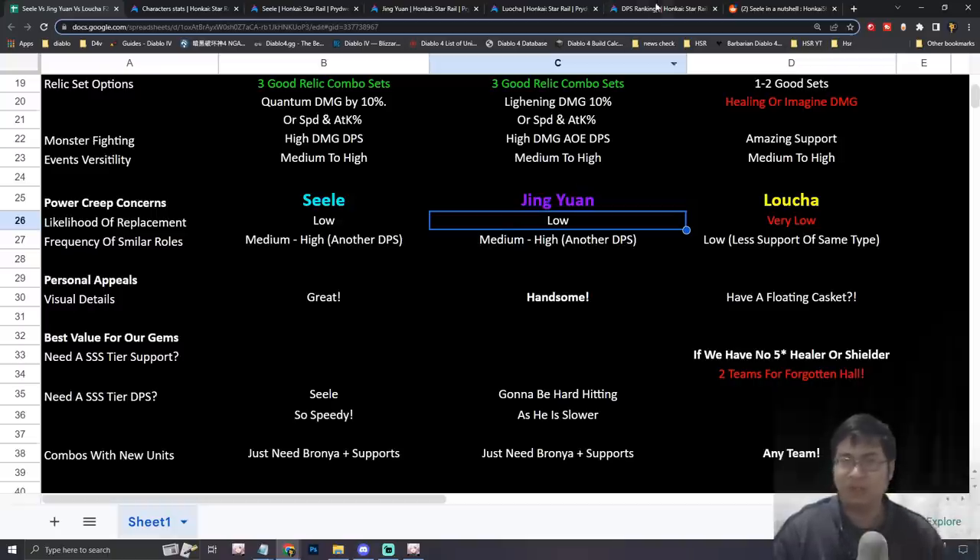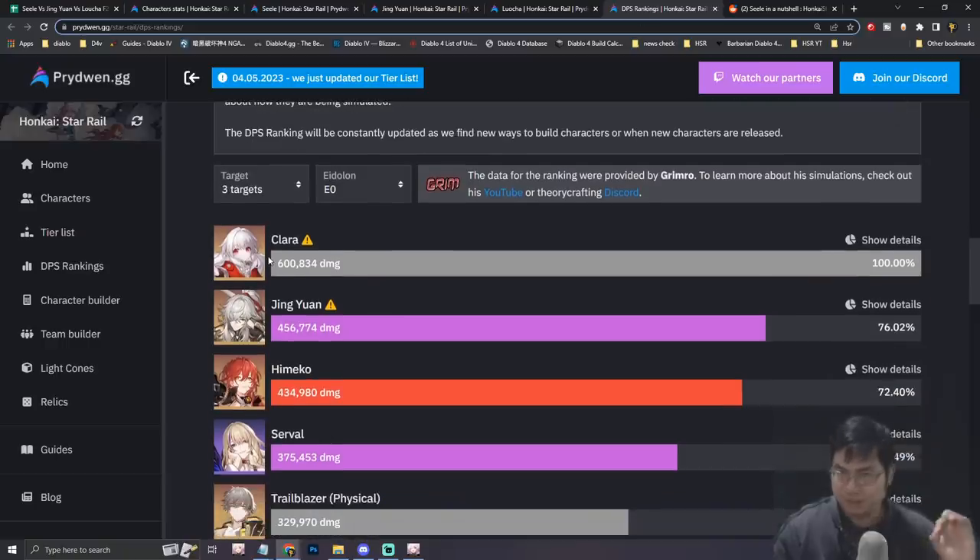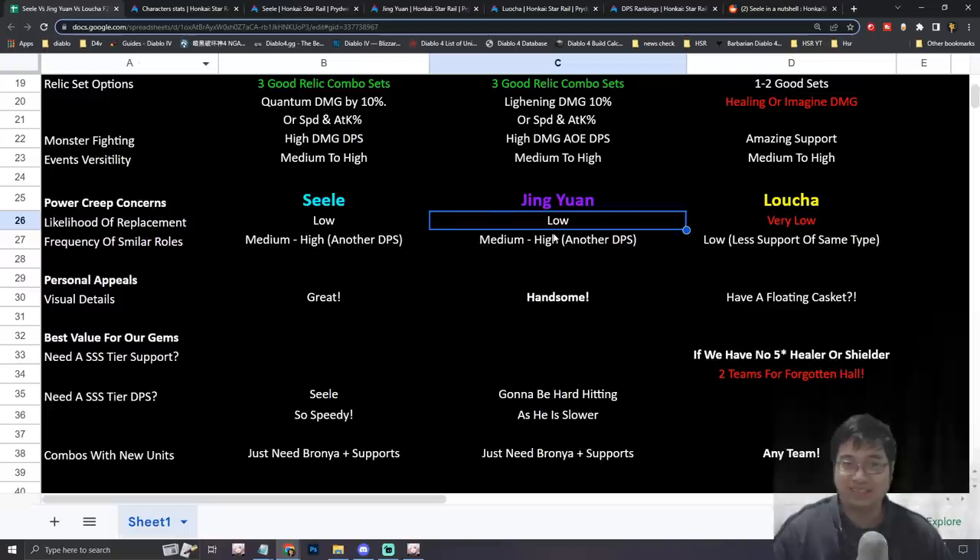Regarding Jingyan's replaceability, looking at the DPS meter, Clara is currently a better option for physical damage, and Jingyan is here for lightning damage. The concern is that Clara overpowers Jingyan to a degree the developers likely didn't intend, so they might give him a buff — but we're not sure about this until official launch.